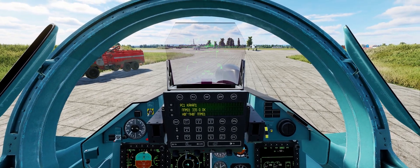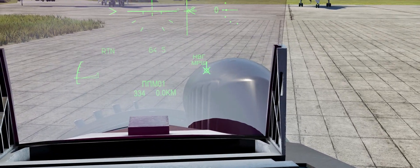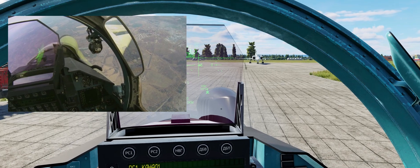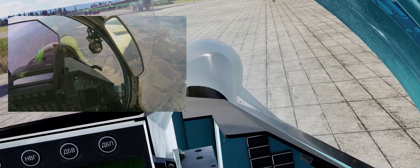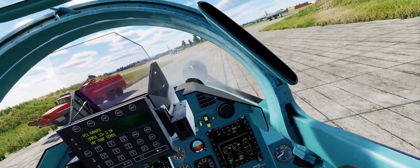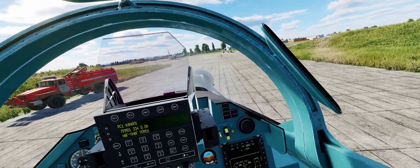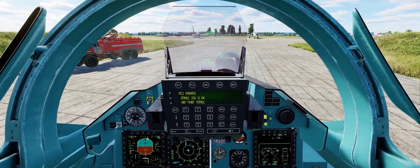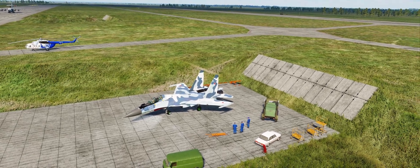First, a couple of visual gripes with the SU-30. The IRST looks wrong — it should be sitting on top of or flush with the glass, but here it makes a weird triangle shape and cuts through the glass. There's also an annoying gap in the bodywork visible when you twist your head with TrackIR. I really wish they fixed that, because the rest of it looks pretty decent. But the thing that's really letting it down big time — the thing I'm just so annoyed about — is the tails.